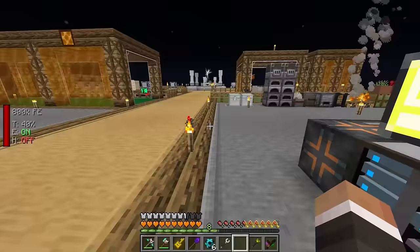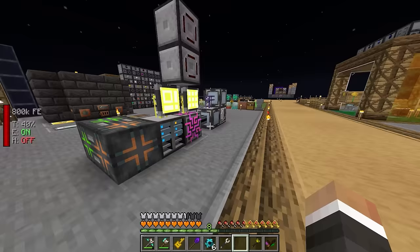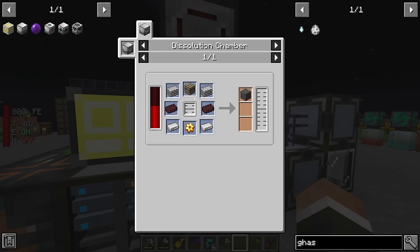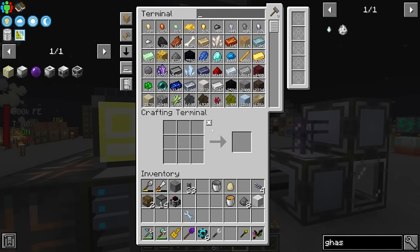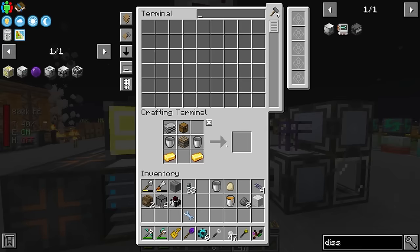Boom, nice. One kind of downside to this setup is that this dissolution chamber now can really only be used for recipes requiring honey. If we wanted to make any other kind of recipe in the dissolution chamber — for example, the supreme machine frame, advanced machine frame, or simple machine frame — all of those require different liquids. So for that, we're going to need at least one more dissolution chamber. It really depends on how much automation we want as to whether we want one dissolution chamber per liquid.